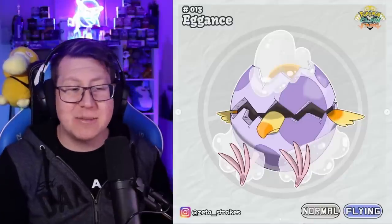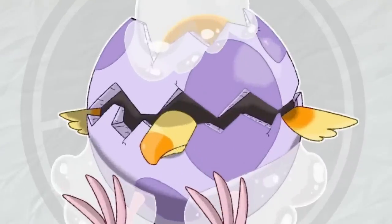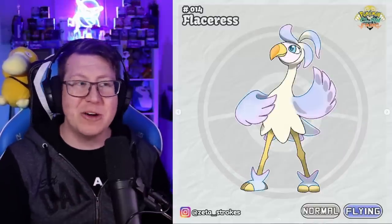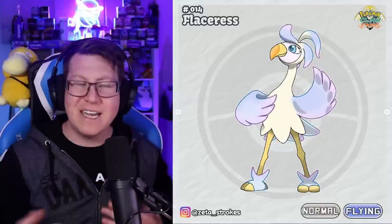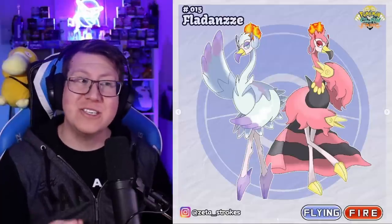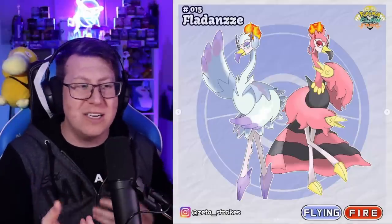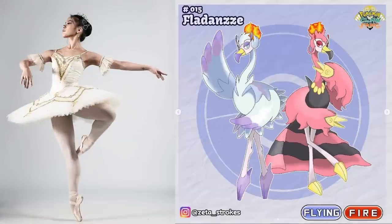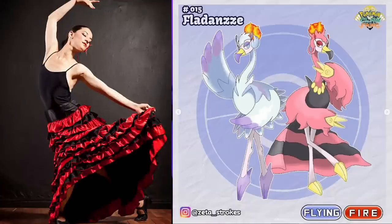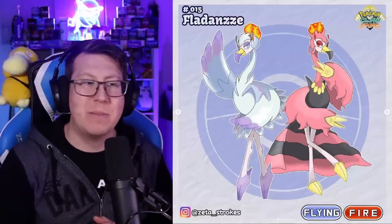Our route one bird is called Egg Ants, a normal and flying type. It doesn't look like much yet — just a shell with a beak and wing sticking out. It combines egg and dance together. It evolves into Flaceres, which is based on a flamingo and definitely looks like it's dancing. Its final evolution, Fladans, is a flying and fire type and has two forms: one is a more elegant ballerina look, standing on its tippy toes, and the other has a South American dancer style. Both are still based on flamingos.